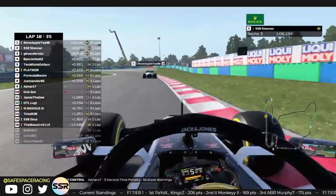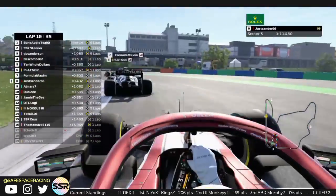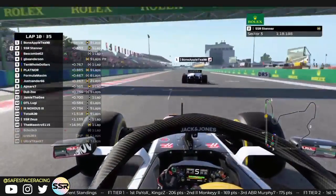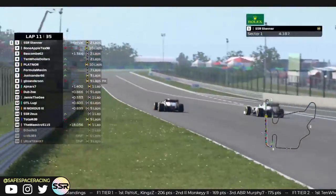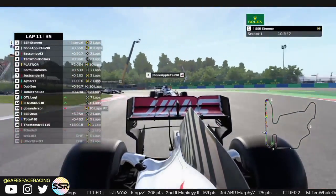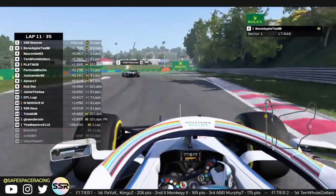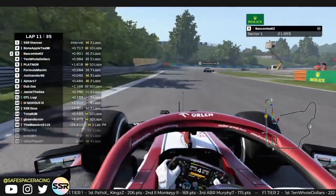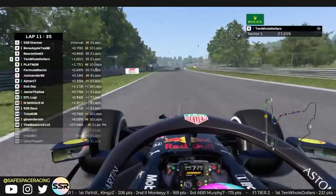AJ picks up a 3-second time penalty. AJ and W swap positions. On board with Stenner coming out of turn 16 — of course he has fresh mediums. Bone Appetit goes defensive with his old mediums using overtake — no DRS engaged. But job done heading into turn one, easy as it could be for Stenner. Now he's just going to start pulling away from Bone Appetit's 10-lap-old mediums. Bascom on his hard tire has jumped up.